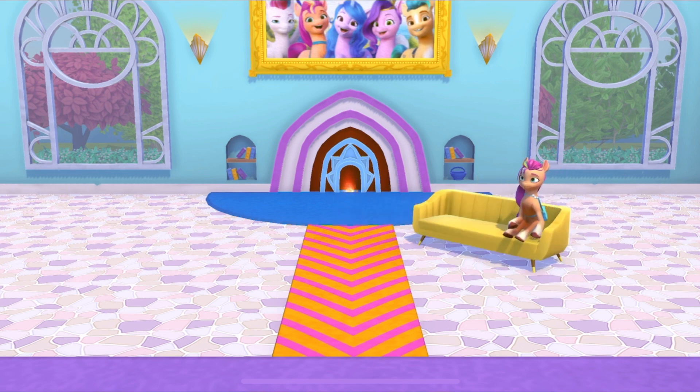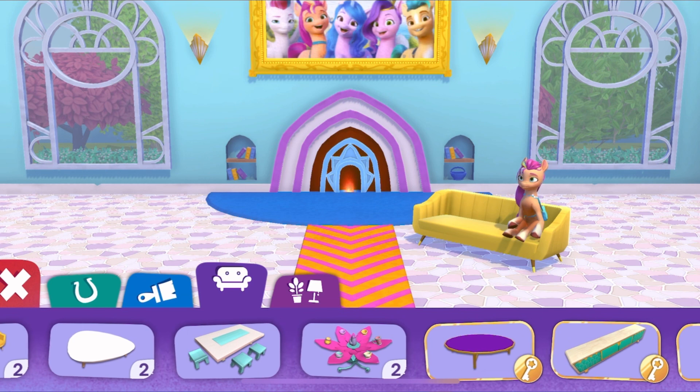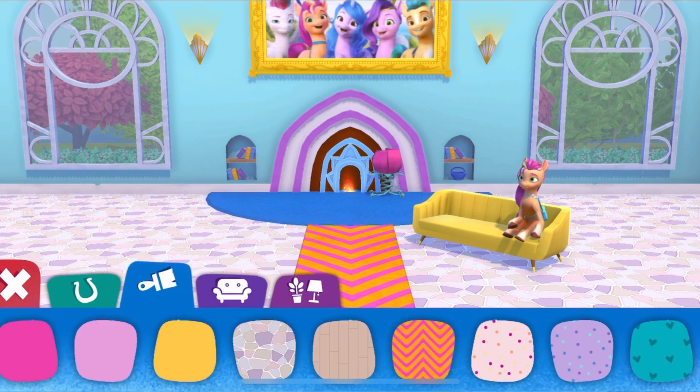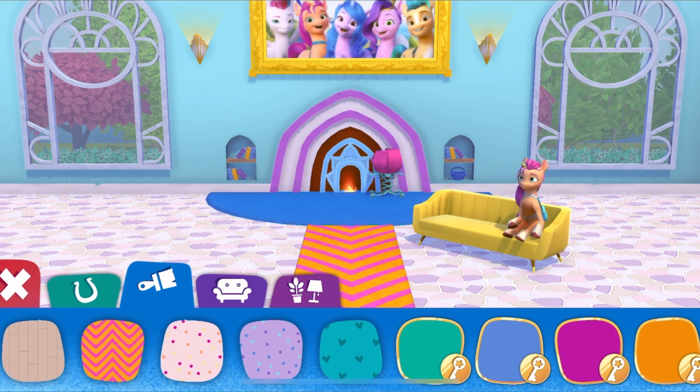So comfy! It's looking a bit empty, no? Tap here to edit the room! Look — it's the item you just won! Good job! Now, let's repaint! Tap here! With these, you can change the color of the room and of the furniture! Try it out!